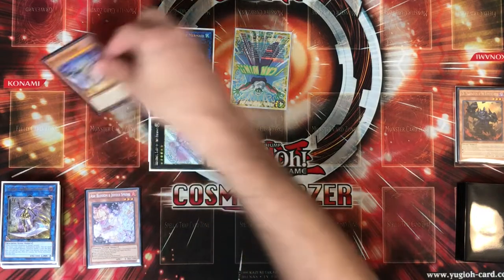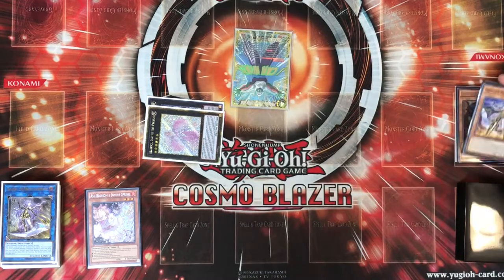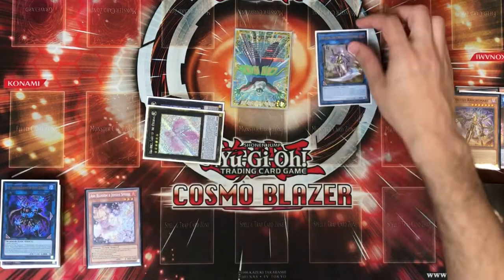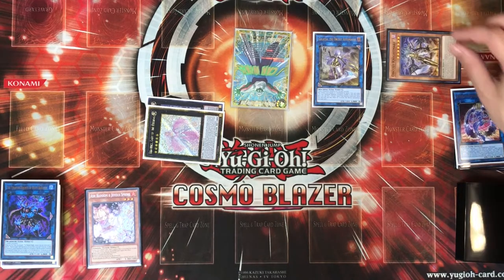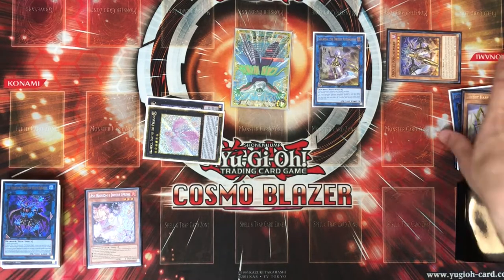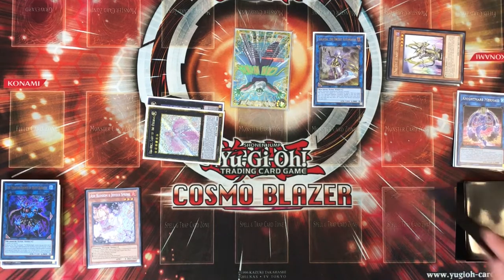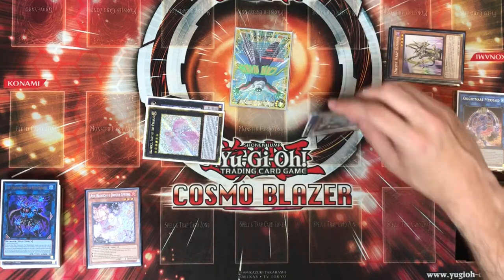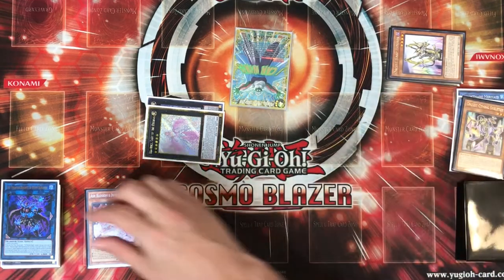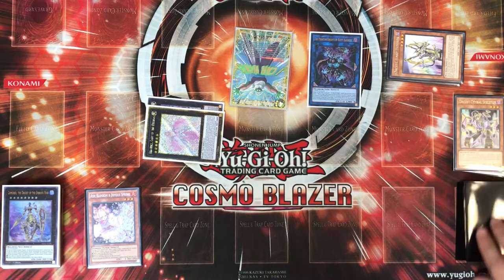This is where your Orcus combo starts. Link off the Mermaid and Nightmare into Galatea, then banish the Orcus Nightmare to send your Orcus Harpoor. Then banish the Harpoor to special summon the Skeleton from deck. Link Galatea and the Skeleton off into Rusty Bardiche.